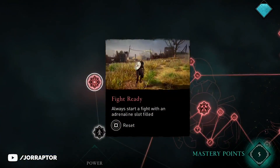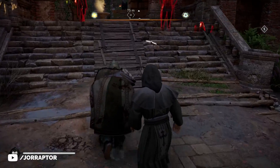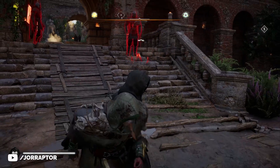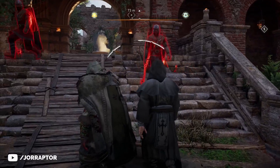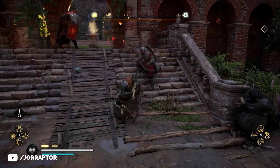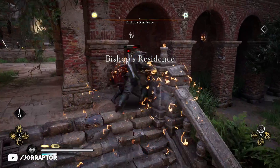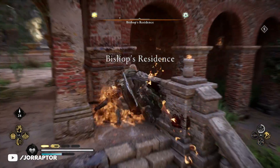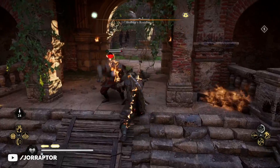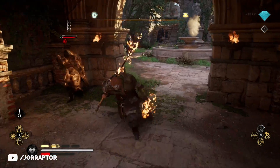The Fight Ready skill gives you an extra adrenaline slot at the start of a fight, so you can immediately put some fire or poison on your weapon. Here you see me walk into combat without any adrenaline, and then I'm alerted and immediately get one segment, so I put some fire on my weapon. Without the skill, you would first need to attack the enemy to get some adrenaline and then get your weapon on fire. So I think the skill is quite good.